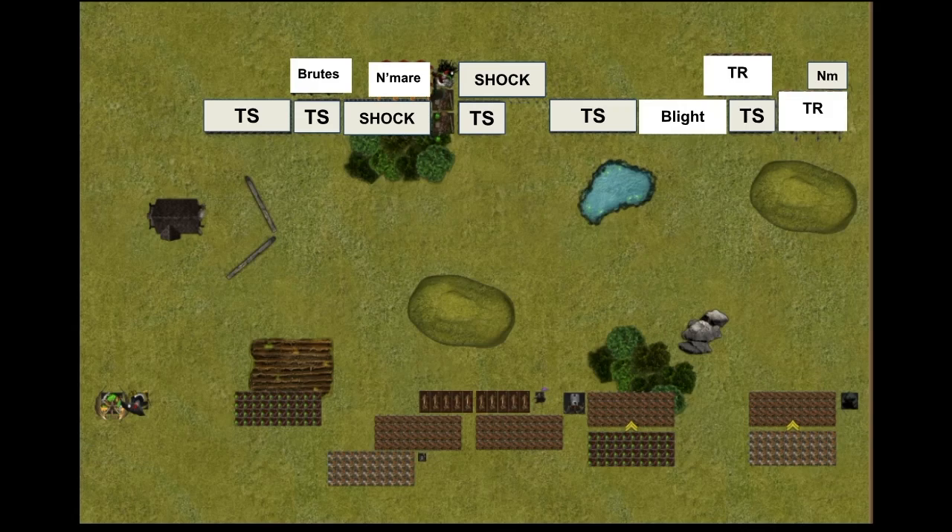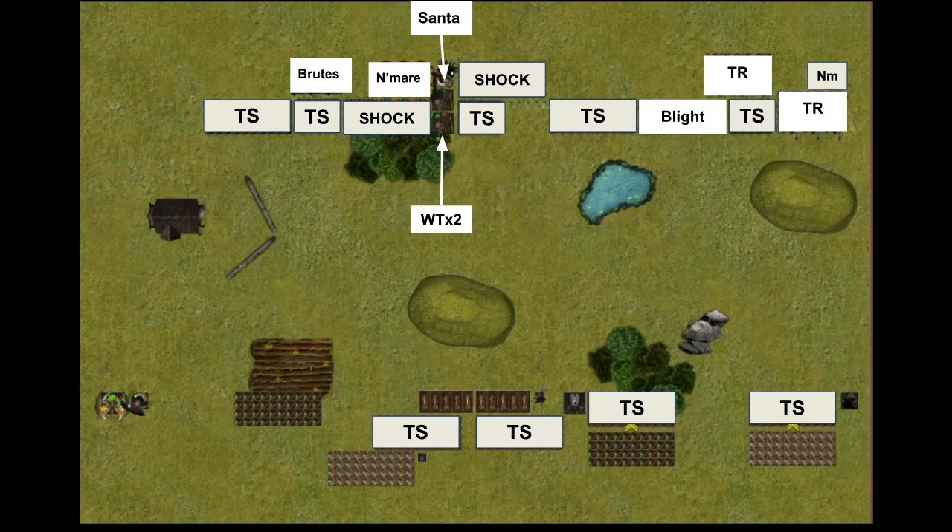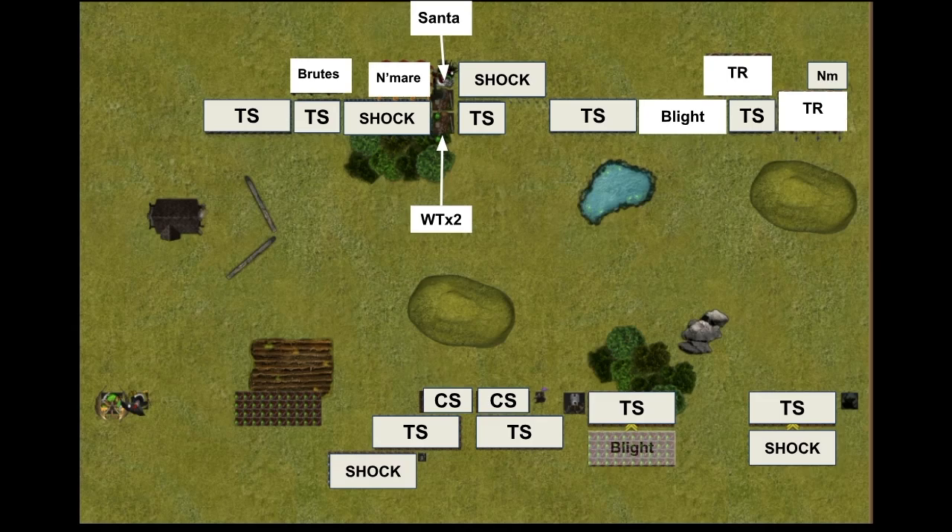My deployment: four hordes of tunnel slaves up front with claw shots placed in front of them. My plan was to get the claw shots up on the hill — the last game my opponent told me to get them on the hill as soon as possible. I deployed so I could get the claw shots up on the hill and pop the tunnel slaves in front of them. My shock troops, blights in the forest behind the tunnel slaves, and Night Terror on the flank. Warlock and weapon team together, and Santa with demon spawn on the left.